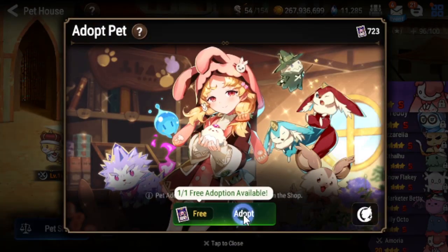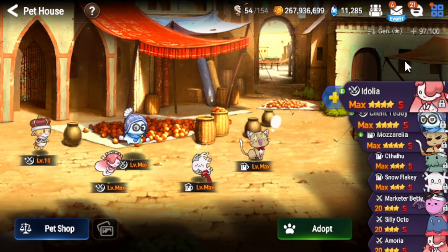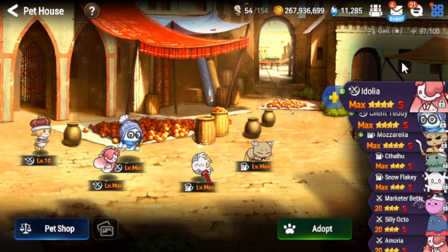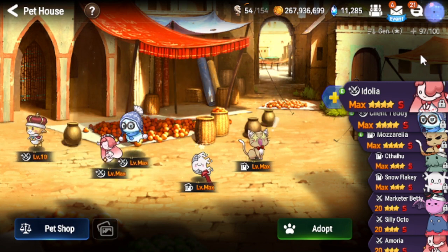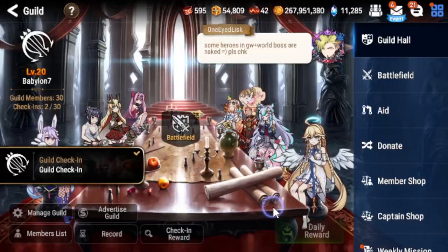Yesterday I had really good summons — two five-star artifacts, not sure which ones, I think Sort of Judgment and that Ervalon artifact. And then I had a Lydica, which was pretty nice as well, so I cannot complain.